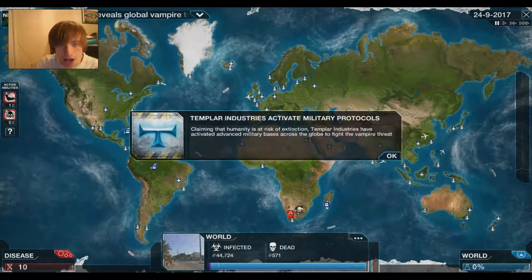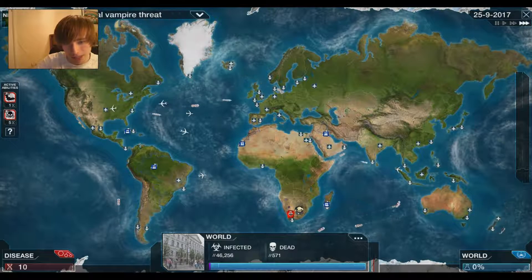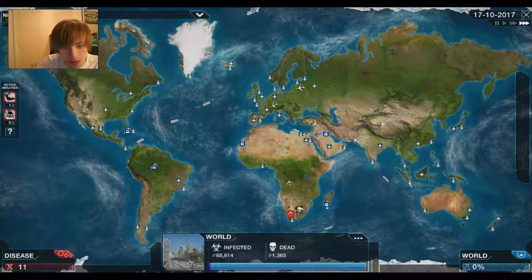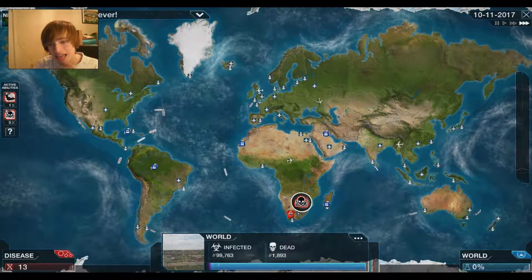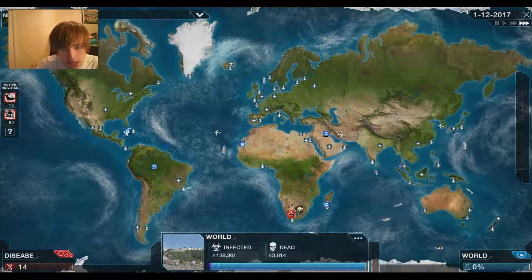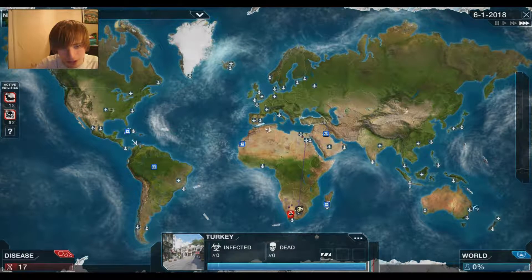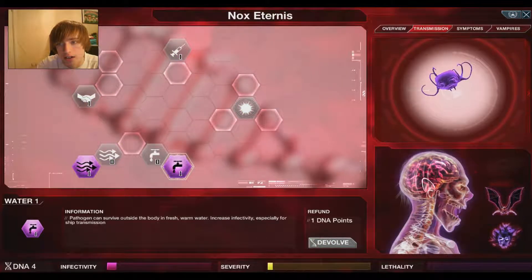Blood Gift and Blood Rage — okay. We just need to wait for everyone to die and then everything will be good. These stupid Templar Industries found out about our vampire and now they're activating military protocols, which is absolutely awful. Vigilance in South Africa — fight vampire. But please don't hurt my vampire — you can't kill my vampire because he's in his lair. They're starting to protect countries, but if we get this Blood Lust thing it allows us to destroy those protections. We're steadily killing and infecting people — it is awesome.